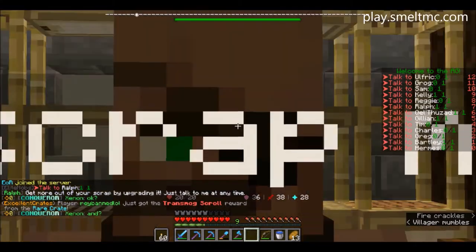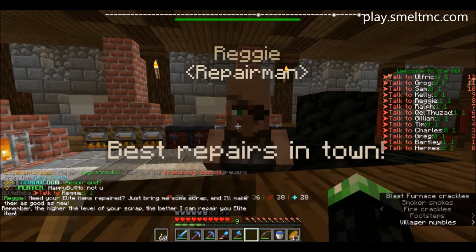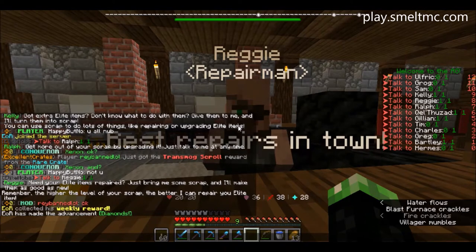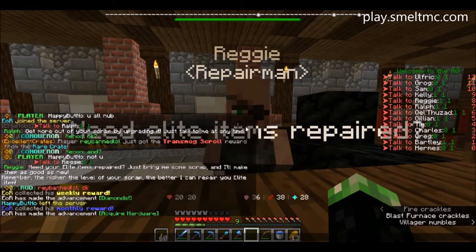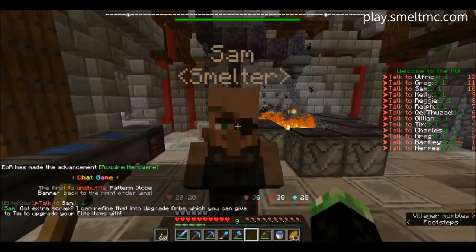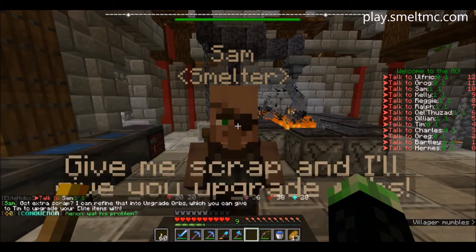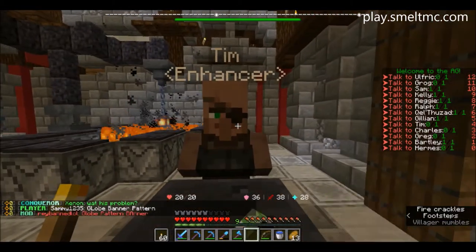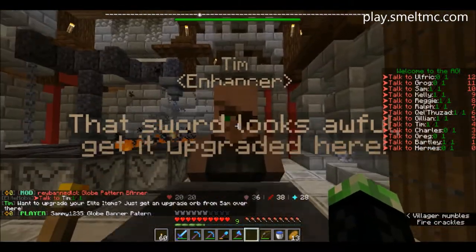And hello there Reggie: need your elite items repaired? Bring me some scrap and I'll make them as good as new — remember the higher the level of your scrap, the better I can repair your elite item. And Fireman Sam: I can refine extra scrap into upgrade orbs, which you can give to Tim to upgrade your elite items with. And Tim: want to upgrade your elite items? Just get an upgrade orb from Sam.